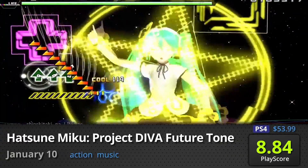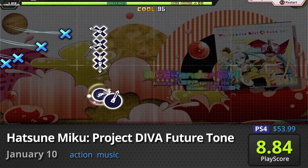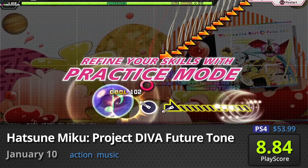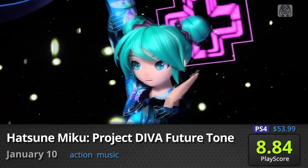Hatsune Miku Project Diva Future Tone: Everyone's favorite blue-haired Vocaloid makes a return to the PS4 with new tunes, pleasing graphics, and a wonderful concert experience to remember. It has a PlayScore of 8.84.